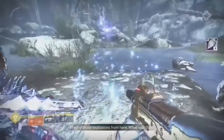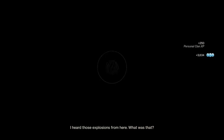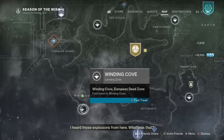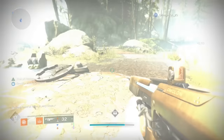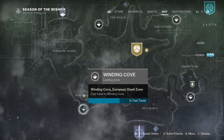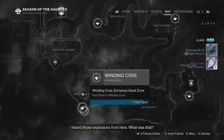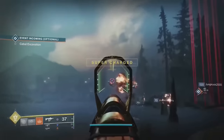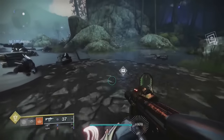You can get double loot from public events. Step 1: find a public event. Step 2: complete it fast. Step 3: fast travel to the same area. Step 4: help the new team complete the public event fast. Step 5: if you were fast enough, you can do it a third time. This trick helps a lot during events like the Dawning, Festival of the Lost, and Guardian Games when you have to complete tons of public events for a meaningless currency.